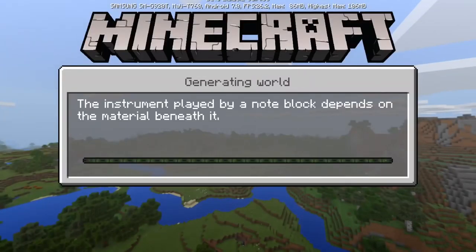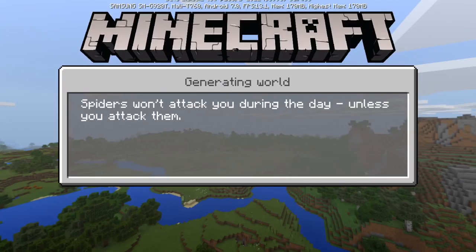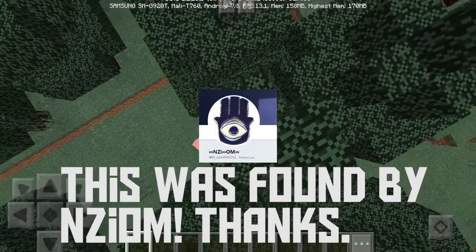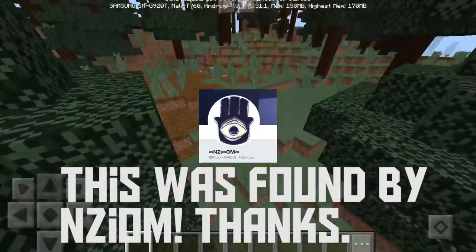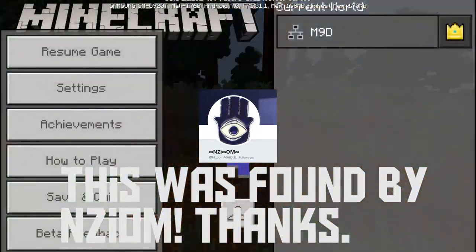First, get your Minecraft 1.2.20.1 and please buy it from the Play Store — don't download it illegally, just don't. It's not cool.